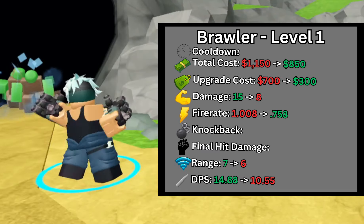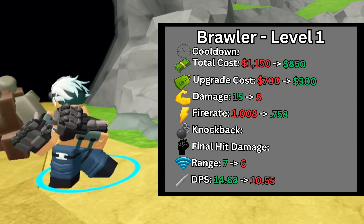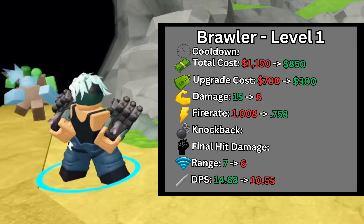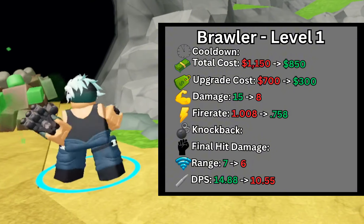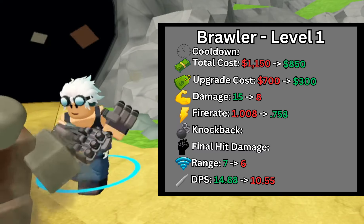At level 1, the upgrade cost was decreased from $700 to $300, although the damage was decreased from 15 to just 8. The fire rate was decreased from 1.08 to just 0.758 seconds, and the range was decreased from 7 to 6, overall decreasing the Brawler's DPS from 14.88 to 10.55 DPS. The cost efficiency was decreased from $77 per DPS to $80 per DPS.